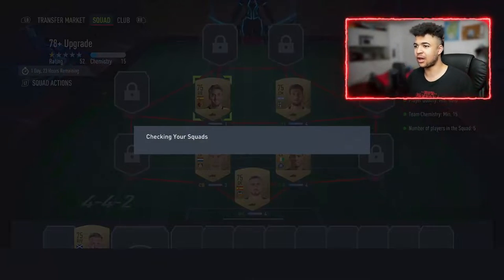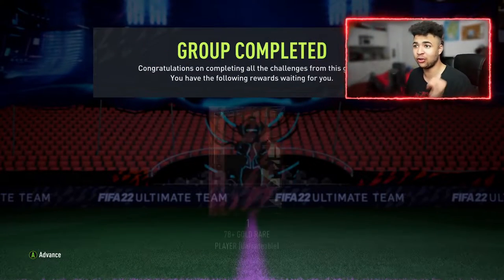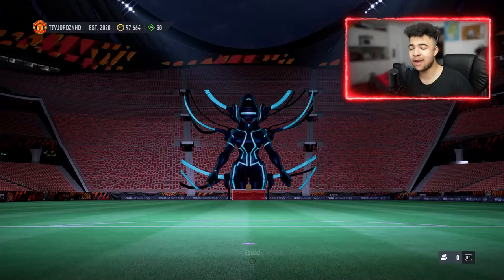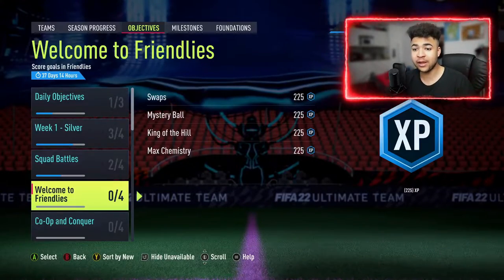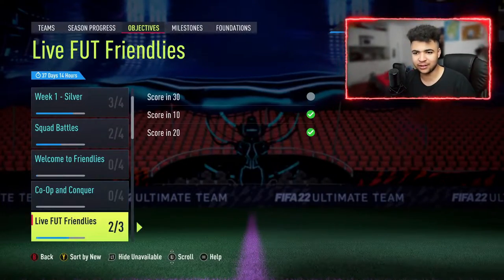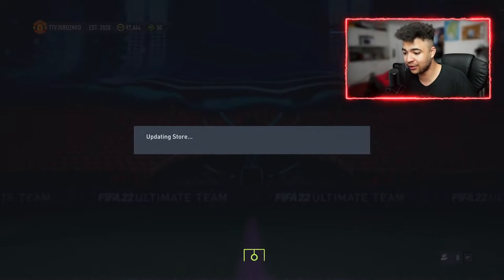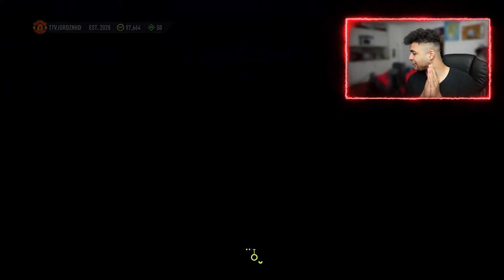Right then guys, we've just completed the 78 plus upgrade SBC. Let's get that pack open and then we'll also have a look at the other SBC that just came out. As well as we're going to quickly have a look at objectives and see if there's a new player objective. There's not a new player objective, there is a welcome to friendlies. But there is a 78 plus upgrade, so that's a dub in my books. Let's get into the pack and let's see what we get — a rare gold, 78 plus or above.